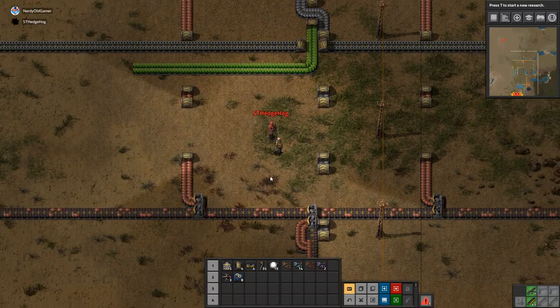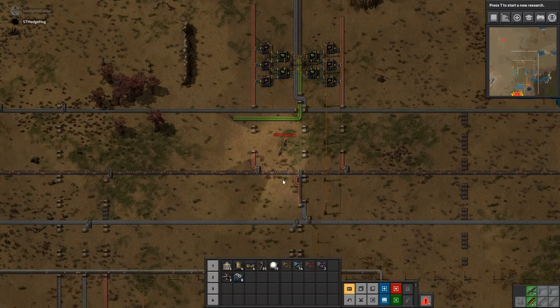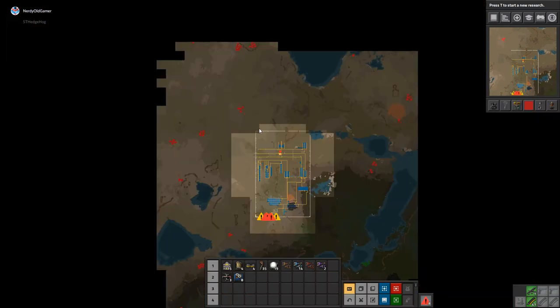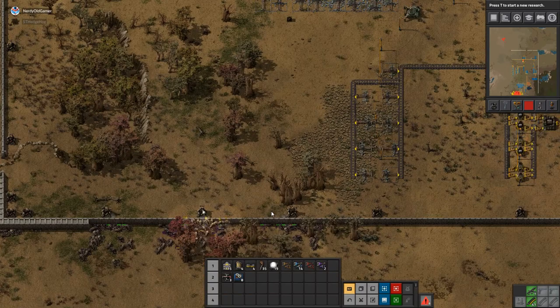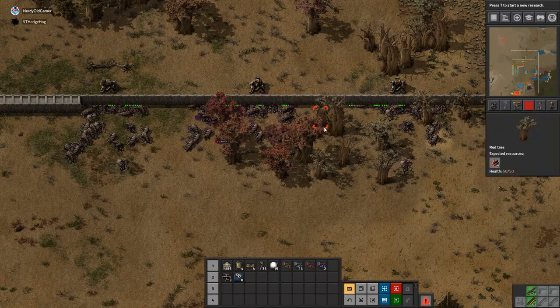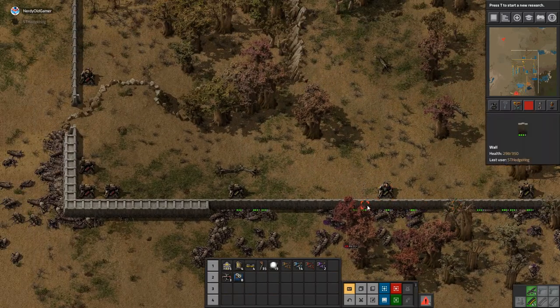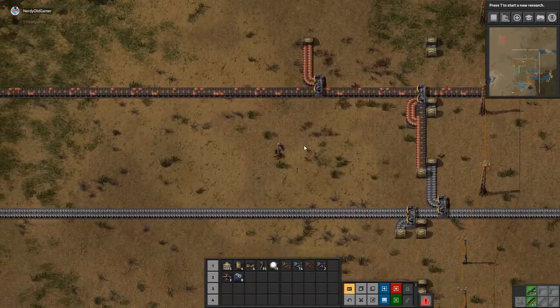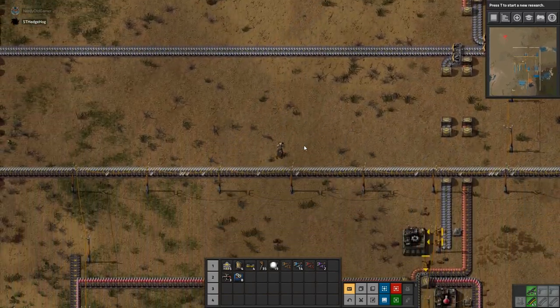We are back with biters attacking us all over the place. They're really mad at the bottom wall. What is going on down there? Let's go and have a look at that. The turrets took care of it, but the walls took a bit of damage. We're going to have a quick repair.